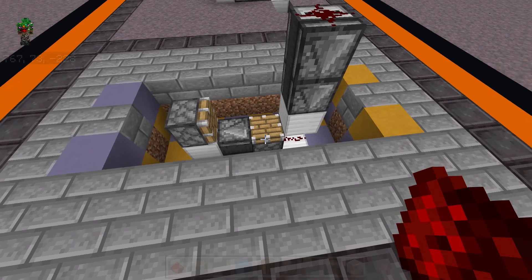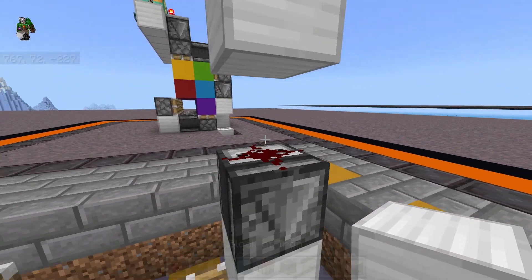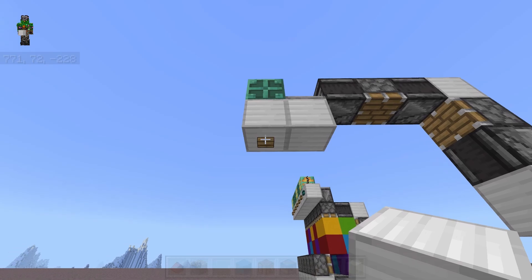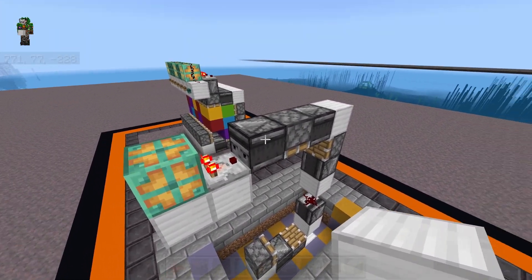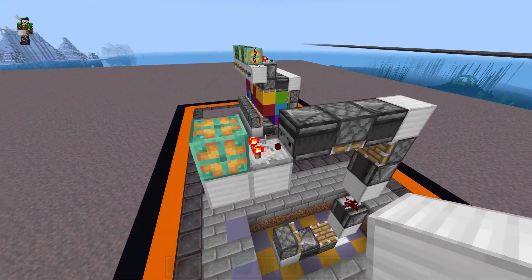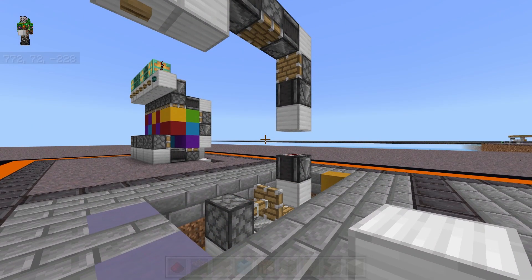Also in this example it was fine just continuing the normal pattern of observer, block, dust — observer, block, dust. Now also at some point when you're making this taller, you will need to lower the input button. So here we have the observer facing to the side so the back of that observer is still going into that piston, and that way we can run the button a little bit lower.